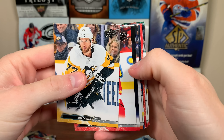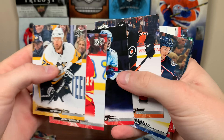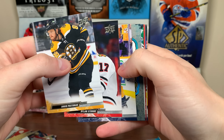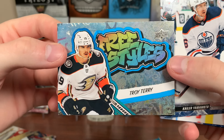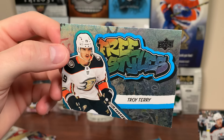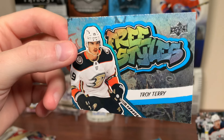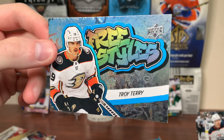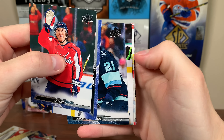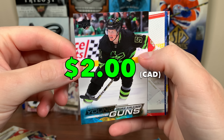Still no Young Guns yet — expecting two. We got one of these freestyles cards. These are 1-of-120 packs and they replaced jersey cards, which is questionable. We got a Troy Terry Freestyles. This goes into the UD game jersey slot. Upper Deck is known for putting technology cards and special cards to replace hits, which is frustrating. Still need a couple of Young Guns. We do have one — it's a Dallas Star. Frederick Karlstrom Young Guns. I already have him — dang it. But there you go, Frederick Karlstrom Young Guns.